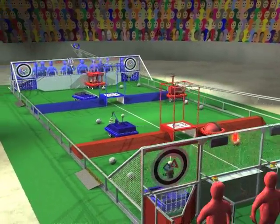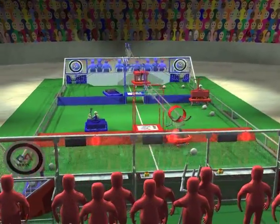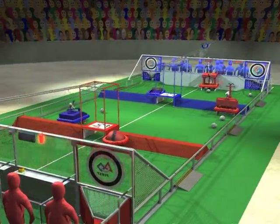A tower extends upwards from the center of each bump. A tunnel under each tower forms a passage between the zones.